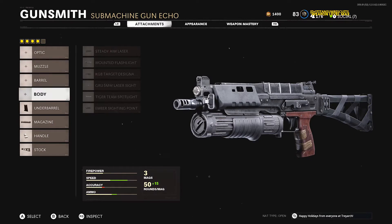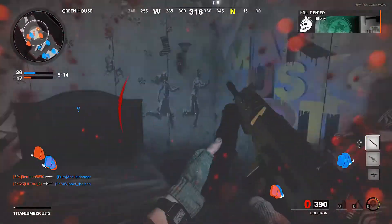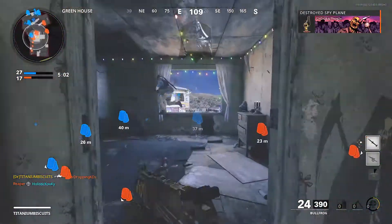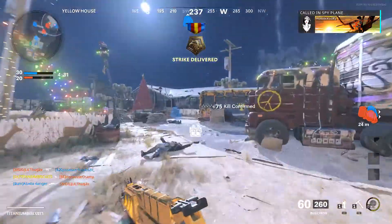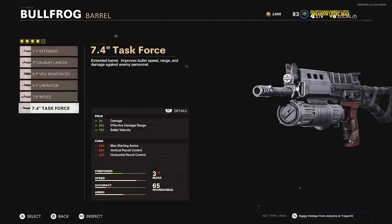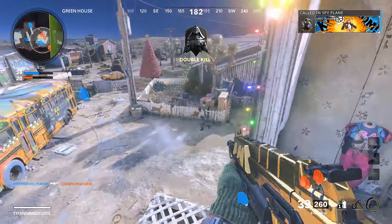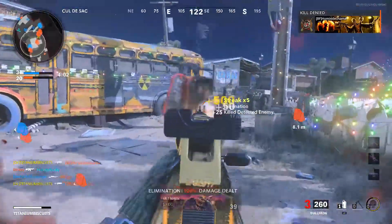Last but not least, we're going to the barrel. We have four options, but we're going with the Liberator barrel. Bullet velocity is one of the most important stats on a weapon — that's how fast your bullet travels to the enemy. With low bullet velocity it feels like you're shooting paintballs and you have to lead your shots. This barrel increases bullet velocity by 100%. The Task Force is popular, but plus 3% damage per bullet doesn't feel like it makes a difference to me, and it only gives 75% bullet velocity and 50% effective damage range. I'd rather have bullet velocity over damage range any day.